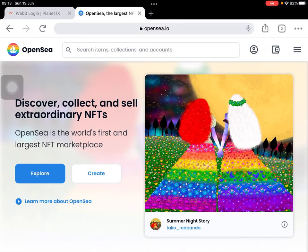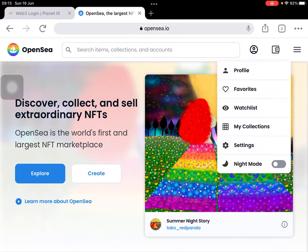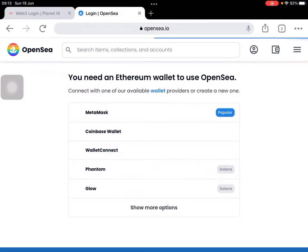I'm using Chrome browser. The next step is to click this logo to see the profile. You can see the icon of a human — there's a profile — just click that profile. It will say you need an Ethereum wallet to use OpenSea. One of them is the MetaMask wallet.